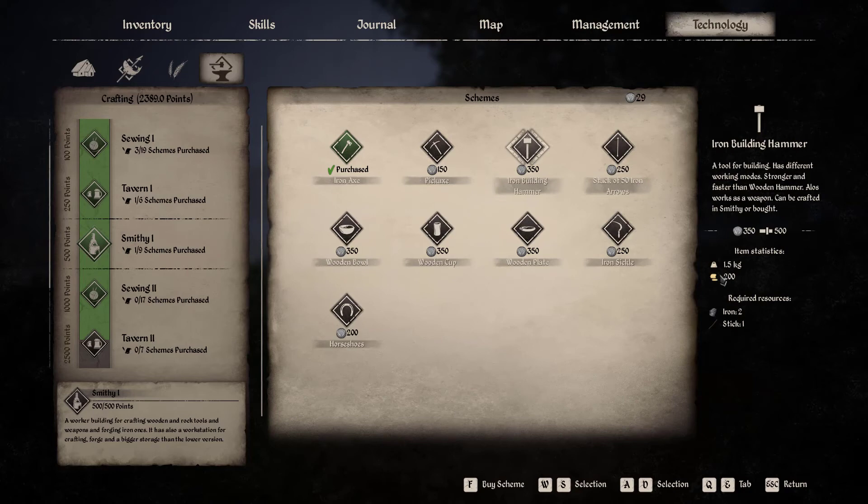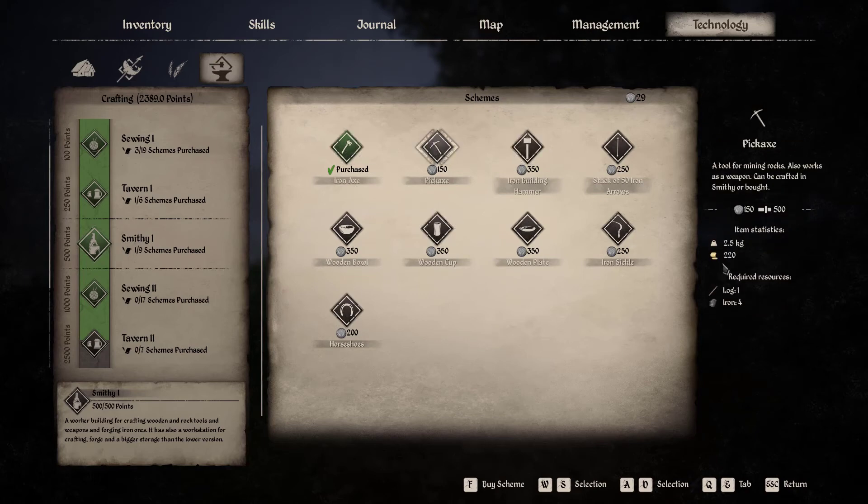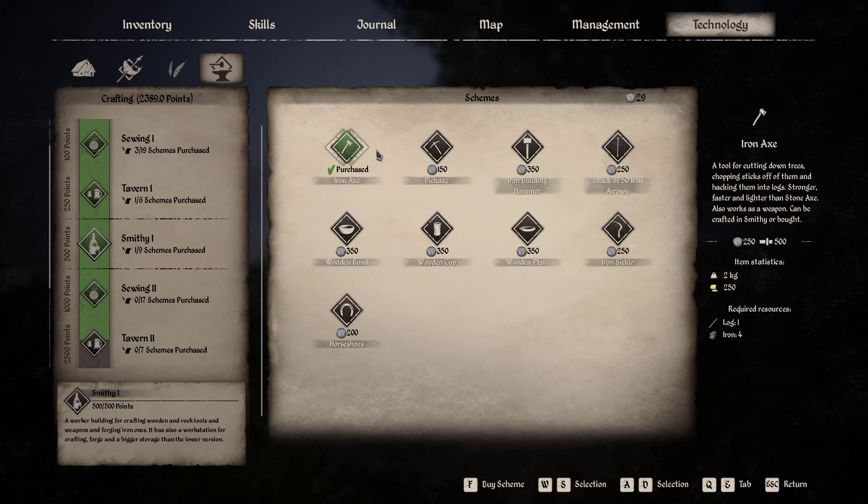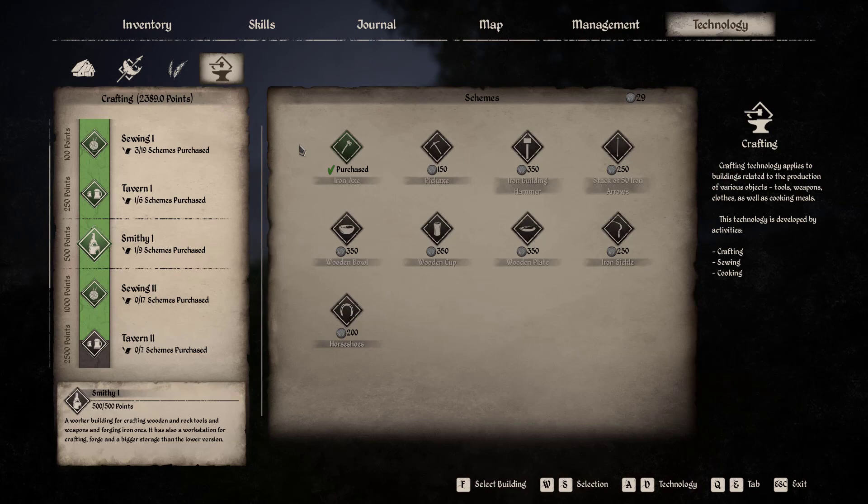The iron hammer is 200 gold so the iron axe sells for a little bit more. The iron pickaxe is one log and four iron. I might even buy the pickaxe schematic. A stack of 50 iron arrows - interested to see how much they sell for. Horseshoes only cost four iron once we make them. Maybe we go get some iron and make a bunch of iron axes, selling them for around 90 to 100 gold each - that'll be an instant thousand gold. Anyway, that's it for this video - hope you enjoyed it. Hit that like button and subscribe, but until next time have fun and enjoy the rest of your day.